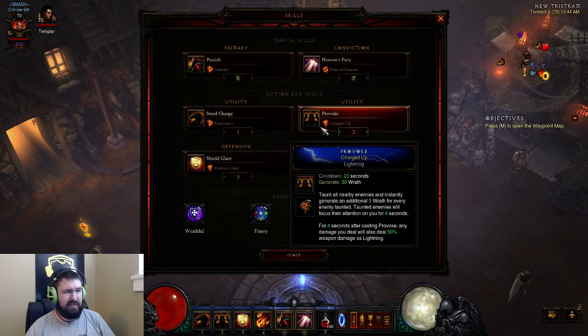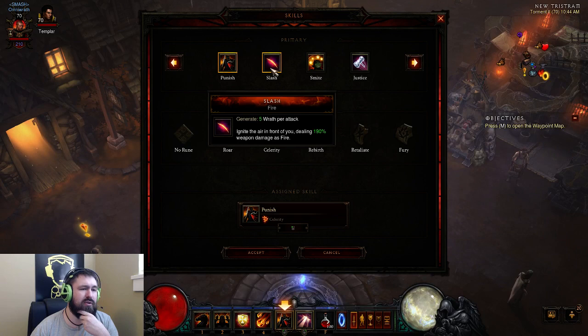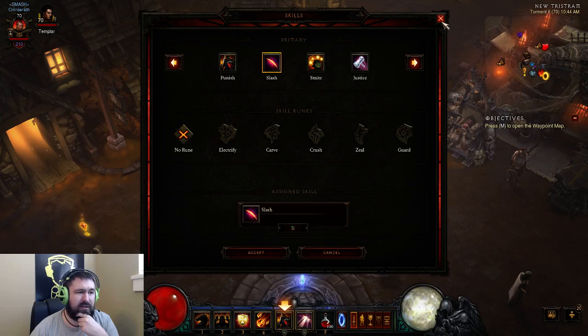Let's take a look at the skills. I'm using Punish with Celerity for the increased attack speed as my Wrath Generator. I don't have to use this too often, but when I do need a single-target attack for Wrath generation, I want it to be quick. Alternatively, you might use Slash for a little more AoE — that's especially useful for Curse Shrines and Chests, because this build will have a little bit of trouble with that sustained fight against weaker guys that aren't dropping health globes very often. Heaven's Fury with Fires of Heaven — we already talked about that.